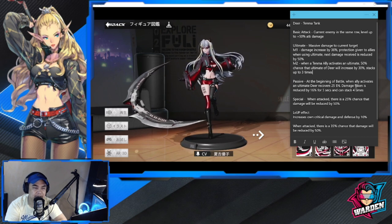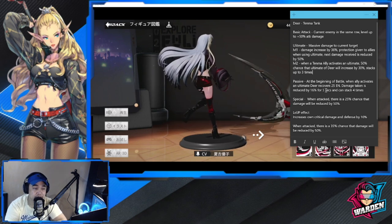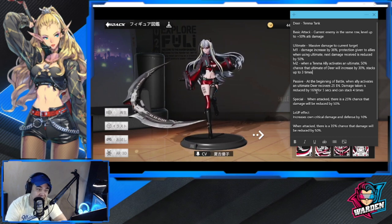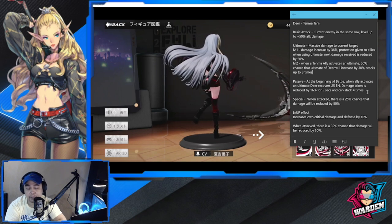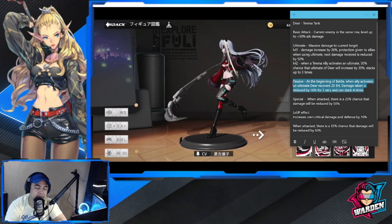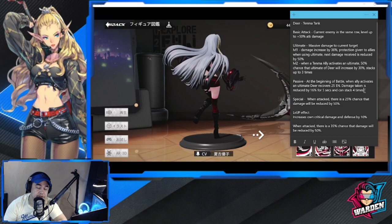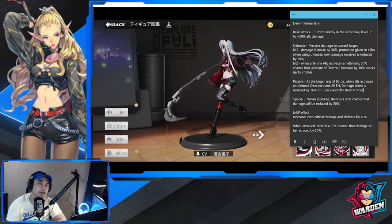For her passive: at the beginning of battle, when an ally activates an ultimate, Deer recovers 25 energy. She is very centered on allies — giving buffs to allies and receiving buffs herself. Damage taken is reduced by 16% for five seconds and stacks up to six times, which can reach around 64% reduction. She also has healing, and badges that make her really powerful. She's definitely going to be good.